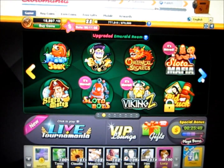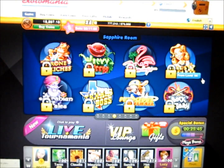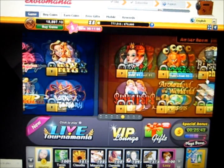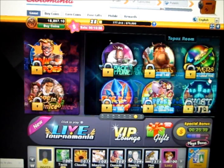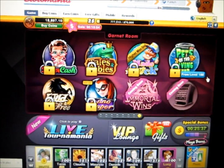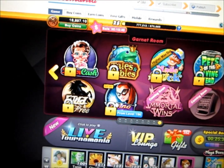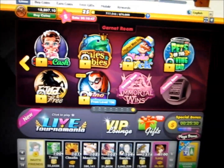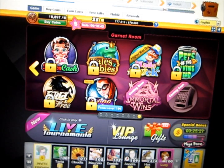Slotomania does a really good job at releasing new machines and keeping the users engaged. You can see here that I'm just simply scrolling through all the different rooms — here's the Amber room, Amethyst room, Topaz room. I think they usually add about a machine every couple weeks. Right now, in order to play all their machines, you actually have to get to level 196 to unlock Casino Capers.